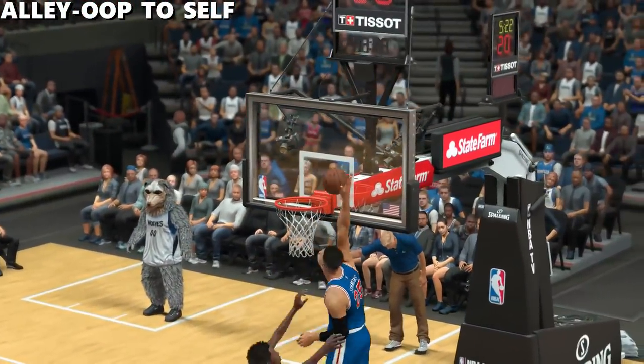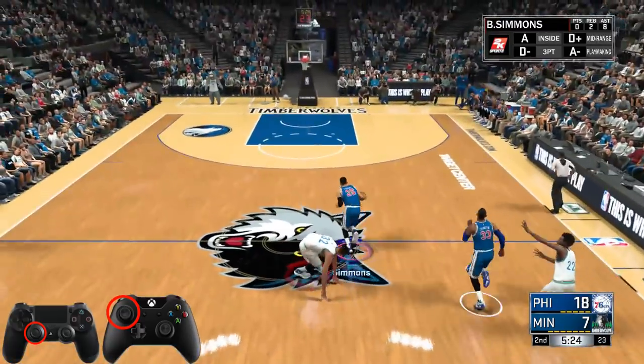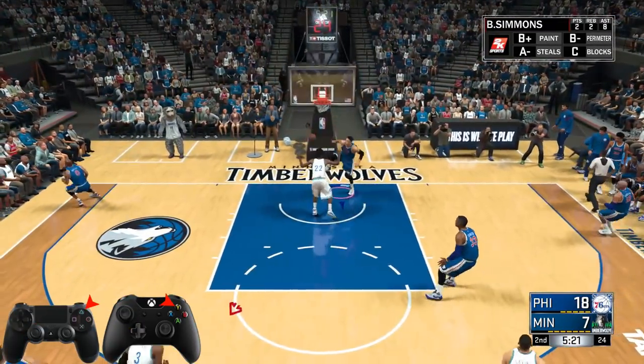Now I'm going to go over everybody's favorite — the self alley oop. To throw an oop to yourself, you aim the left stick towards the hoop and then double tap Y or triangle on your controller.